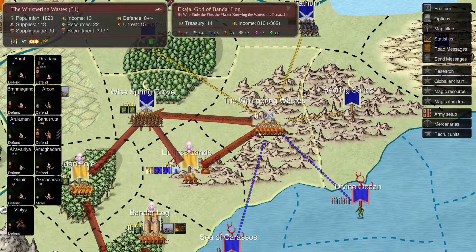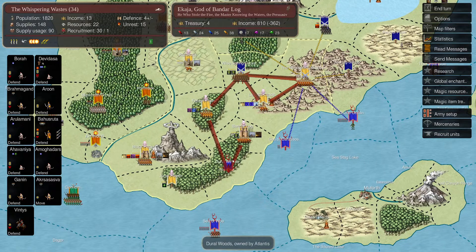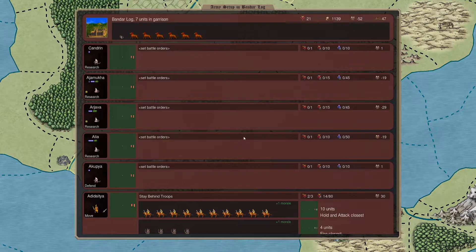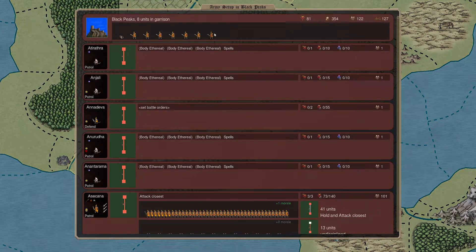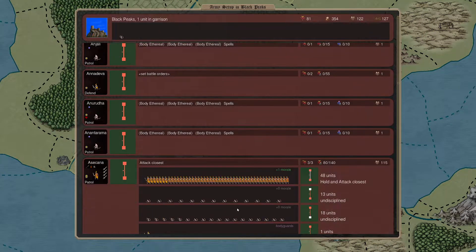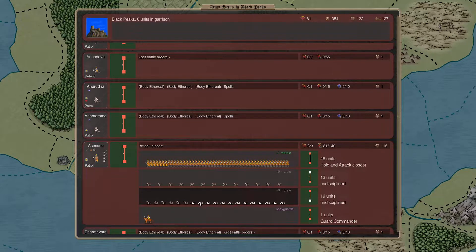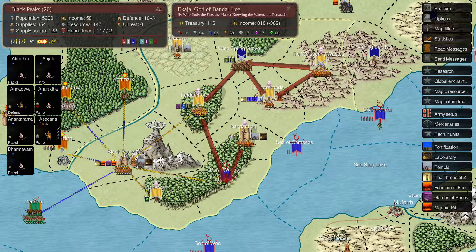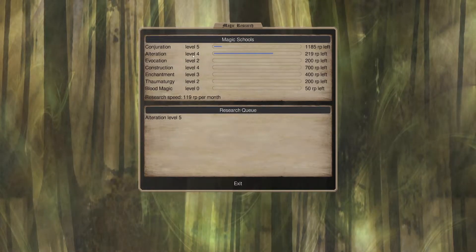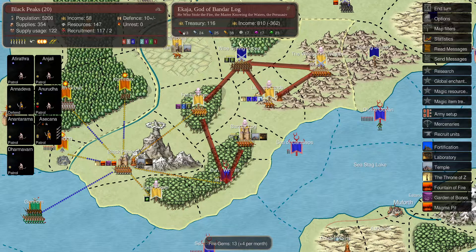This one is going to be defensive - we have 14 Defense, 14 in Treasury now. That's because we're recruiting units here, getting more of them. And more units here. We keep on patrolling. We're still working on our research - Alteration 5 - so we can transmute fire gems into money. That's two turns away and we're saving up. We have 17 here - 23. I could get a Yaksha, another one. Magic items - nothing. We have the possibility to get magic items because we have Construction 4.